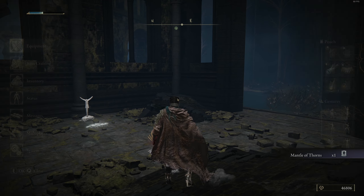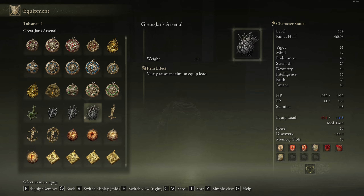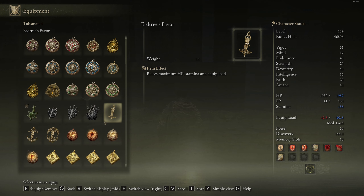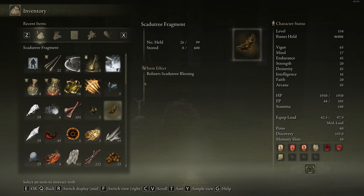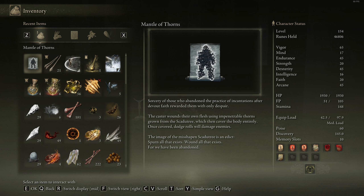Mantle of Thorns — what the heck is that? We'll check it in a second. It's a sorcery: cover itself with scatter tree impenetrable thorns. Sorcery of those who abandon the practice of incantations after devout faith rewarded them with only despair. The caster wounds their own flesh using impenetrable thorns grown from the scatter tree, which then cover the body entirely. Once covered, dodge rolls will damage enemies. The image of the misshapen scatter is an edict: spurn all that exists, wound all that exists — for we have been abandoned.